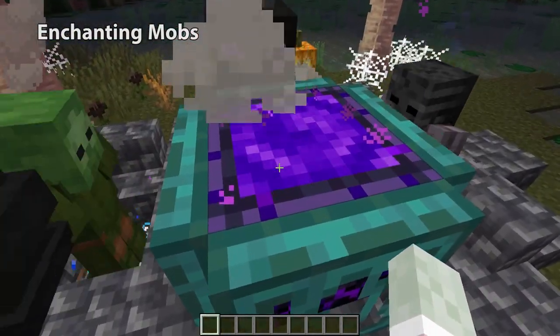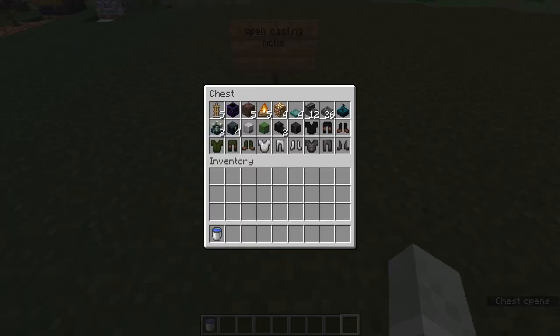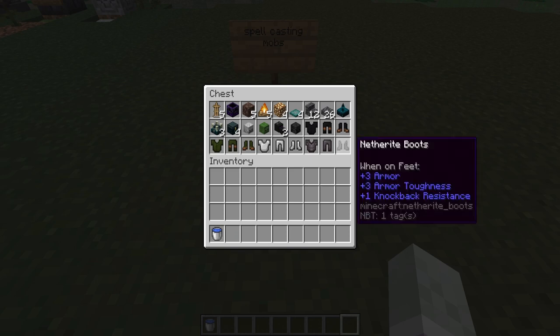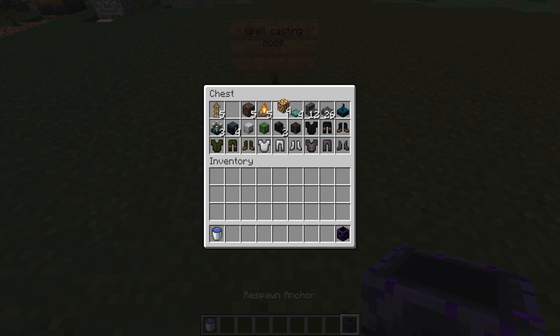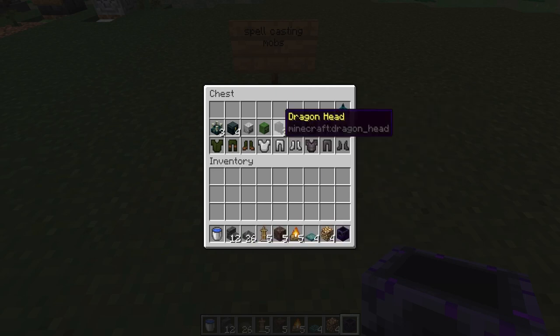Next we're going to build some spellcasting mobs. There's quite a few supplies here and a lot of this comes down to the decoration. You'll also need some water buckets. I'm going to start by creating my magical cauldron using a respawn anchor, four glowstone, four warped trapdoors, some campfires. I'll also grab out my five soul sand and my five armor stands, and my cobbled deepslate stairs and slabs.